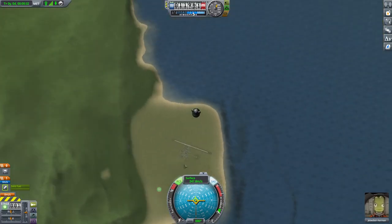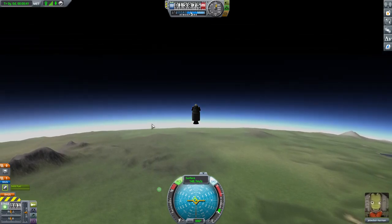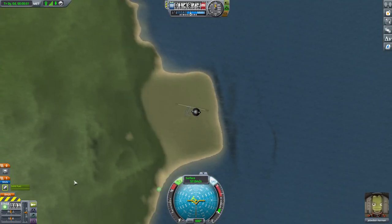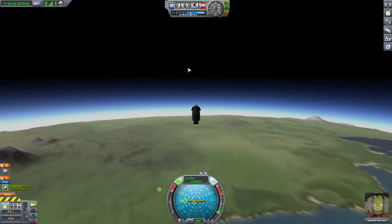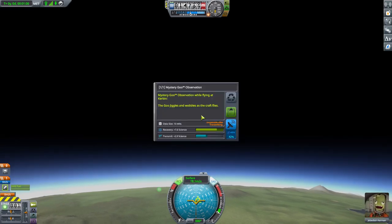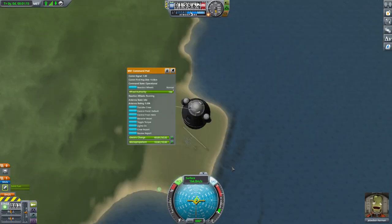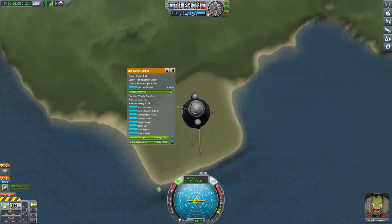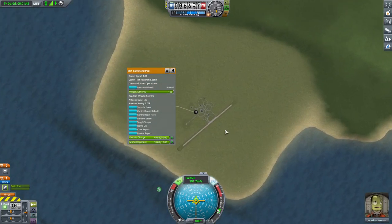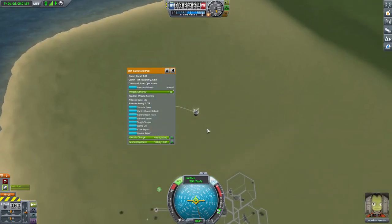I've just realised I didn't put a decoupler between the booster and the pod, and I'm not sure the parachute is good enough to bring this down gently. I can't go sideways because I've got no booster left, so I can't go for a splashdown. At the top now — I'm flying over Kerbin, so I'll take that science reading. I can't do another crew report, apparently. Opening the chute — I'm going too fast. That's not going to work.